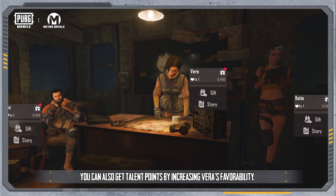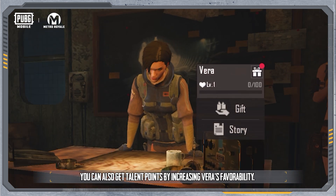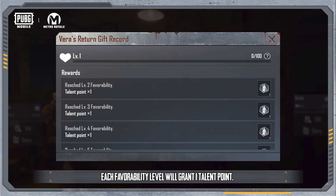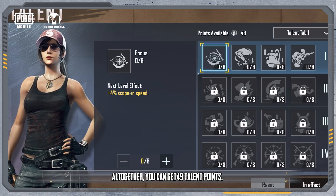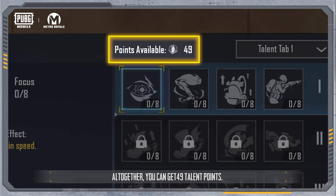You can also get talent points by increasing Vera's Favorability. Each Favorability level will grant 1 talent point, and you can get up to 19 talent points this way. Altogether, you can get 49 talent points.